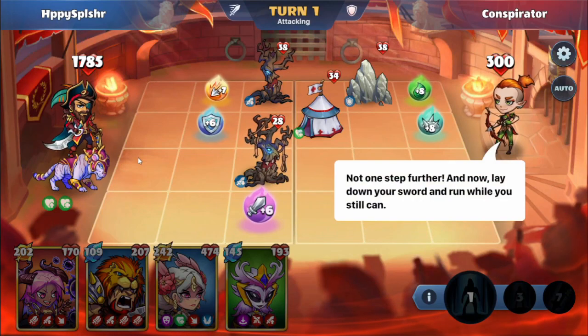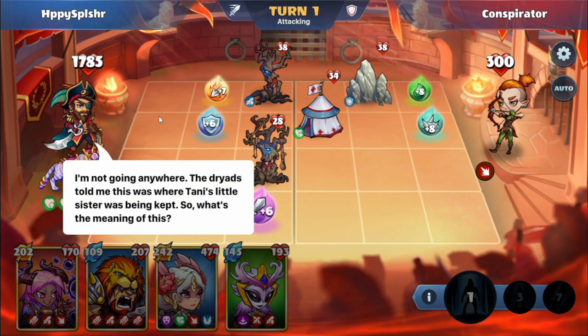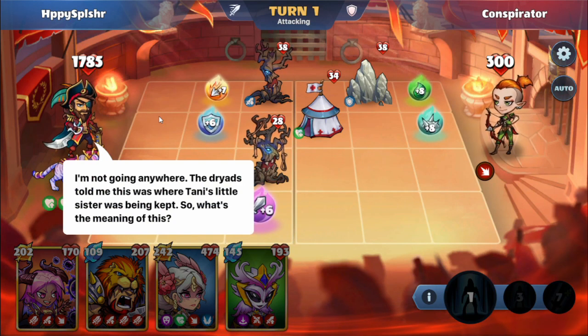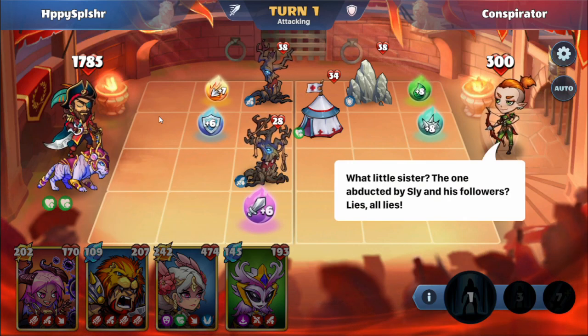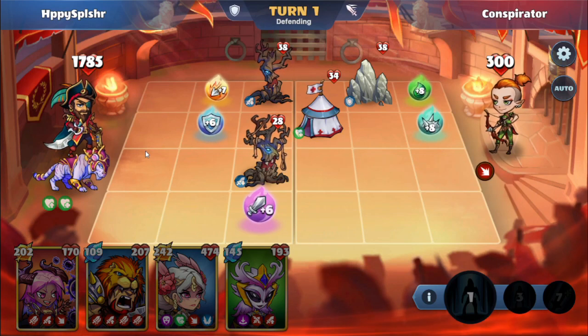Not one step further — lay down your sword and run while you still can. I'm not going anywhere. The Dryads told me this was where Tani's little sister was being kept. So what's the meaning of this? What little sister? The one abducted by Sly and his followers? Lies. All lies. Who's telling the truth here?